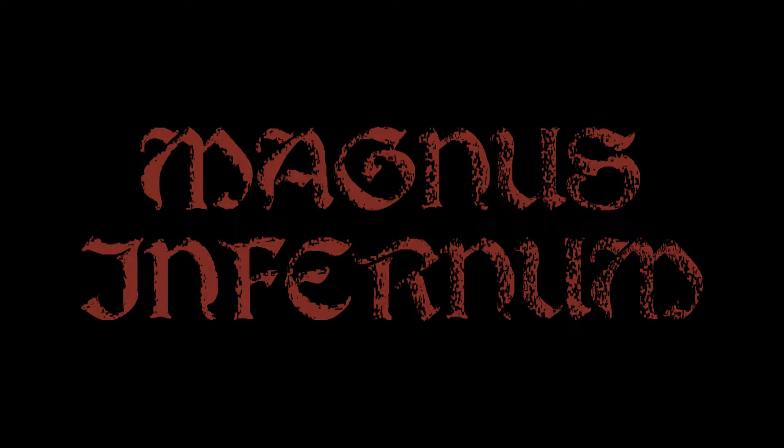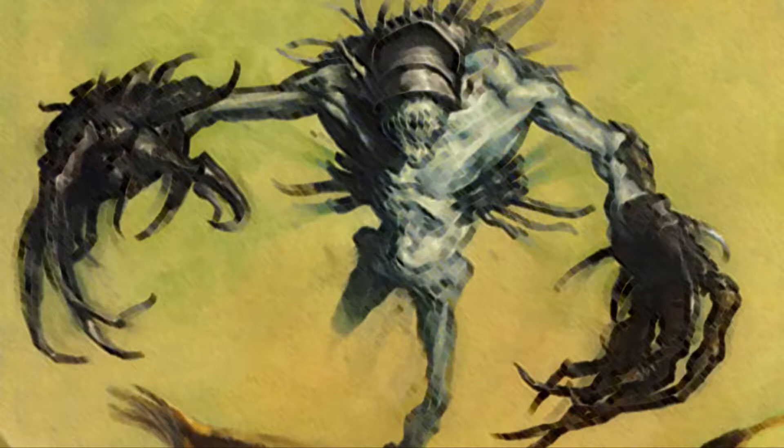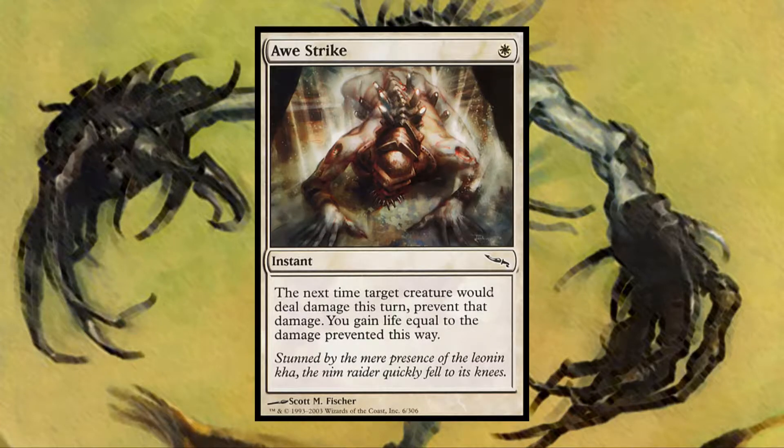Magnus Infernum. Greetings, this is Magnus Infernum with a random card. And we have... Awestrike. I can talk about that. Let's travel the Blind Eternities to Mirrodin with this white common.